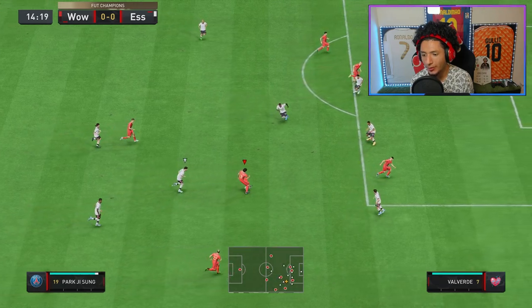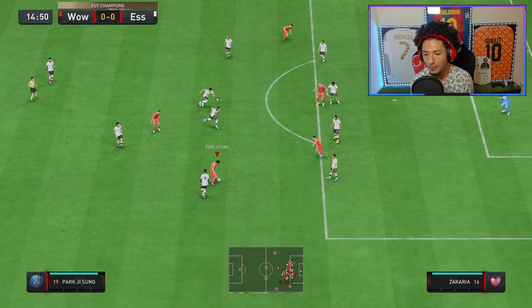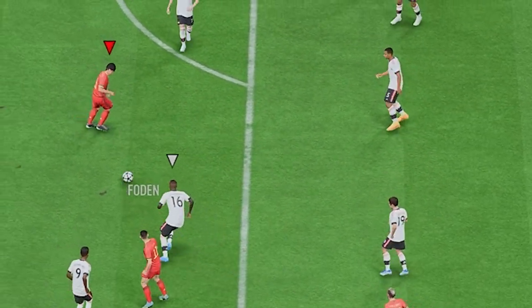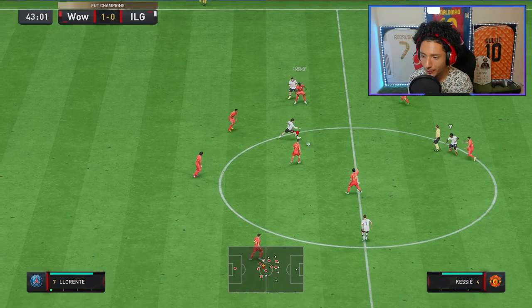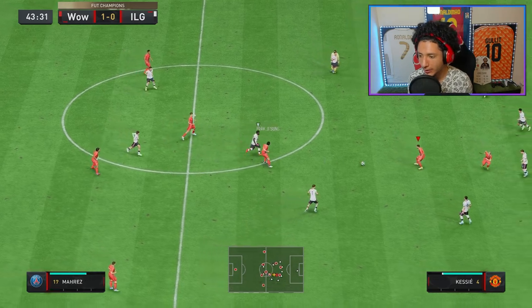Breaking ankles! He moved in slow motion — that dribbling is good. Park with some nice skill work on the ball there.